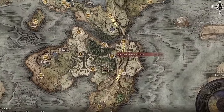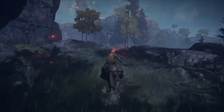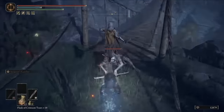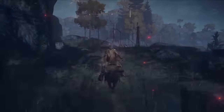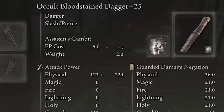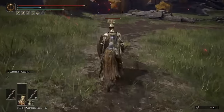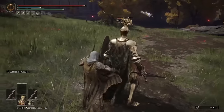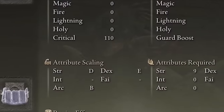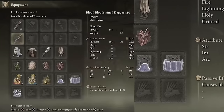You can get this weapon very early in the game in Weeping Peninsula — just kill the Major Demihuman right at the edge of the bridge. You can keep killing him to get two of them; it took a while but it is doable. I put Assassin's Gambit on one to get better Occult scaling and eliminate footsteps, so you can sneak up on enemies and crush them. This weapon has D scaling in Strength, E in Dex, B in Arcane, and 85 Bloodloss.